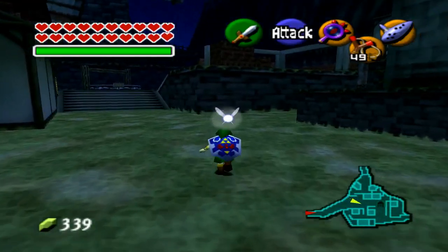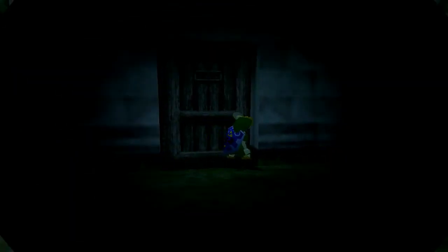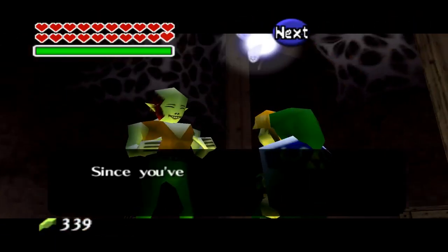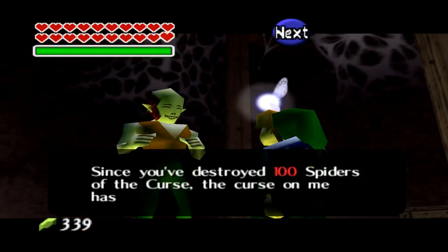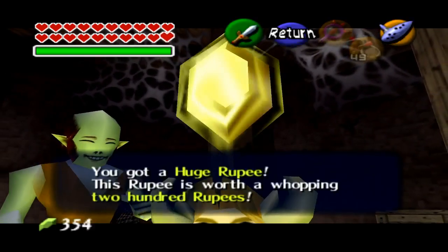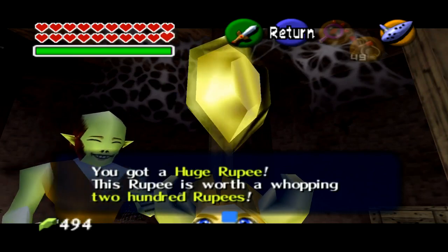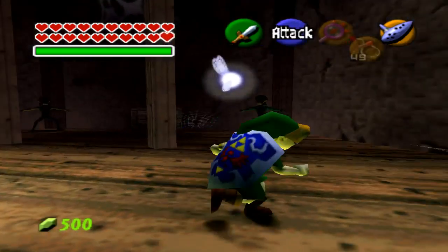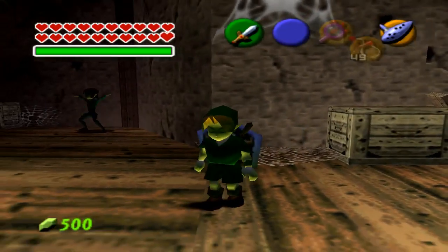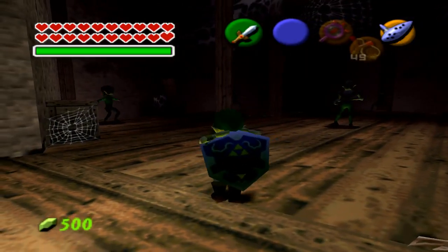This is exactly where you're supposed to go to get the bigger wallet — actually the biggest wallet in the game. The wallet can carry up to 500 rupees, and I don't think there's anything else you can get. Since you've destroyed 100 spiders of the curse, the curse has been broken — here is a token of my appreciation, please take it. You got the huge rupee — this rupee is worth a whopping 200 rupees! You gave me 200 rupees just like that. That's proof that the wallet carries up to 500 rupees. As you can see, it is 500 rupees written all in green, which means that's the maximum number of rupees I can actually carry.